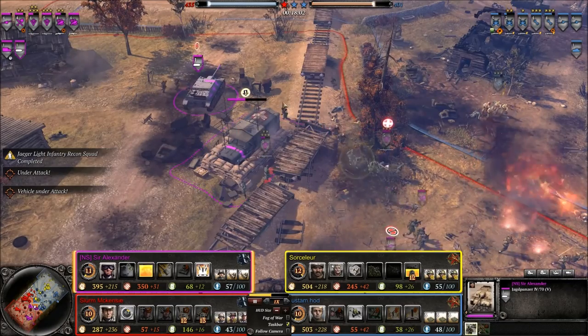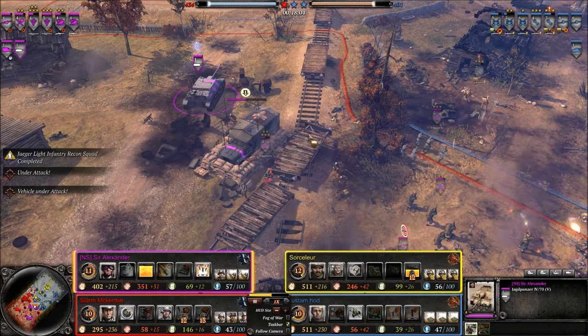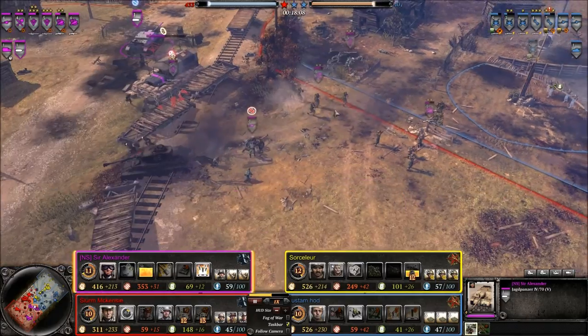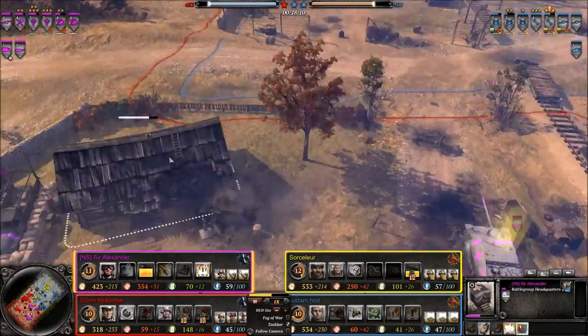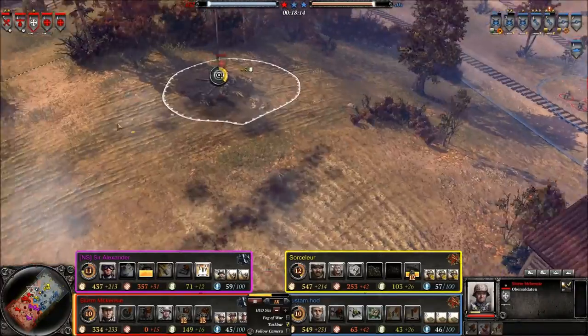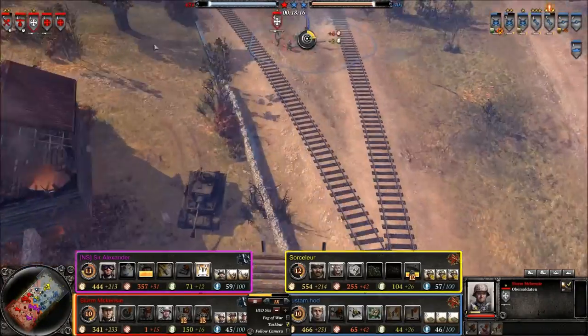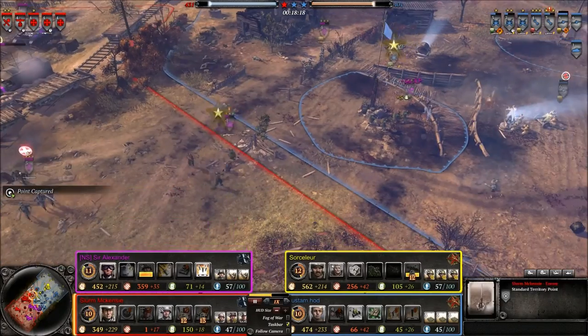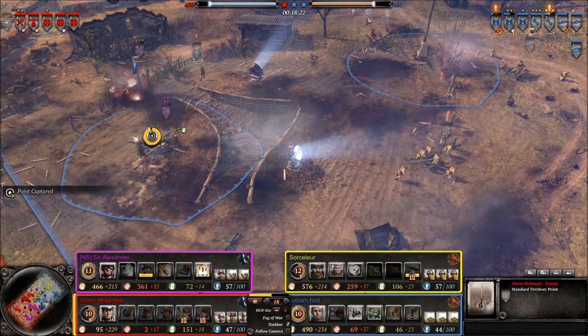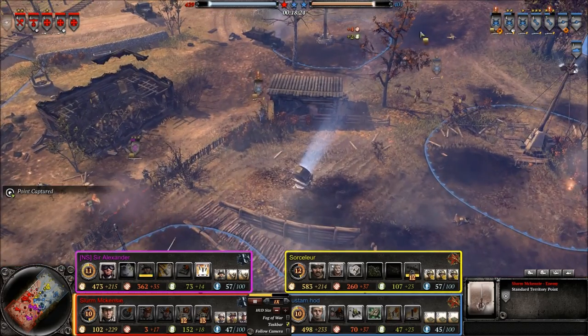If he can just get some Penal Battalions over there to throw a couple satchel charges, that battlegroup headquarters will be gone, which will set the OKW back and force them to retreat all the way back to base until they build another one. The red OKW player taking all of the top at the same time — that's going to be a big blow to the Russians. Score so far: OKW 430, Russians 401 — so Russians are slightly losing, but it's still anybody's game at this moment.